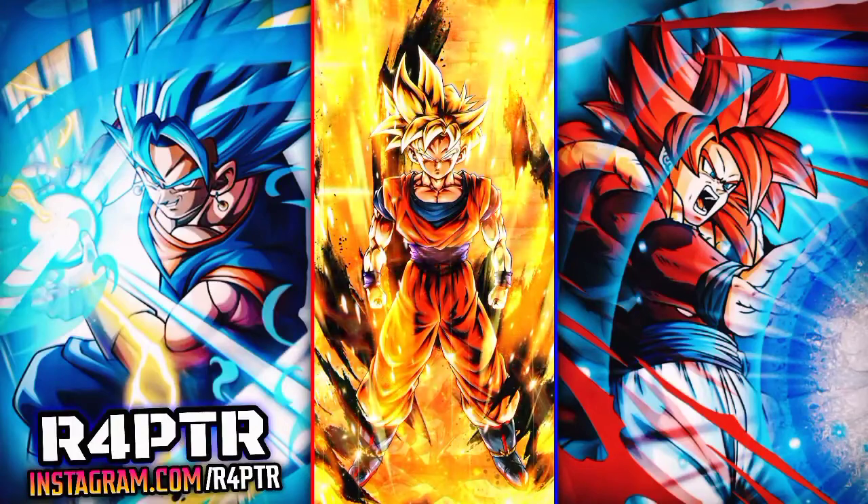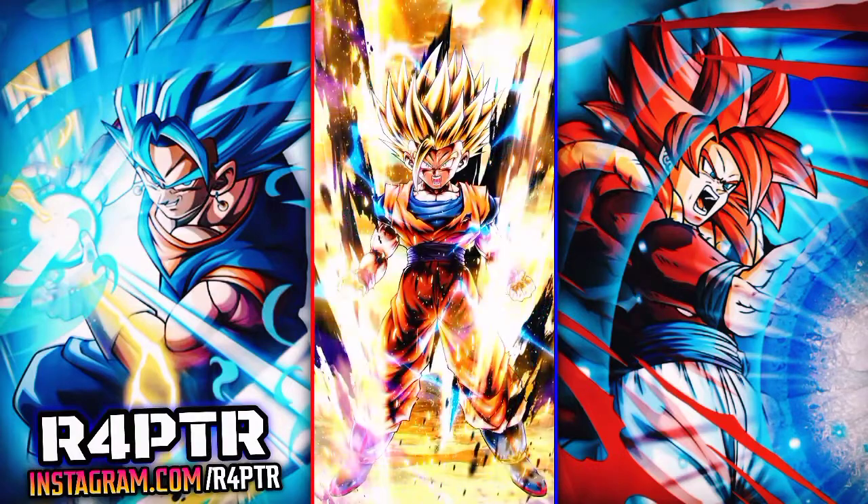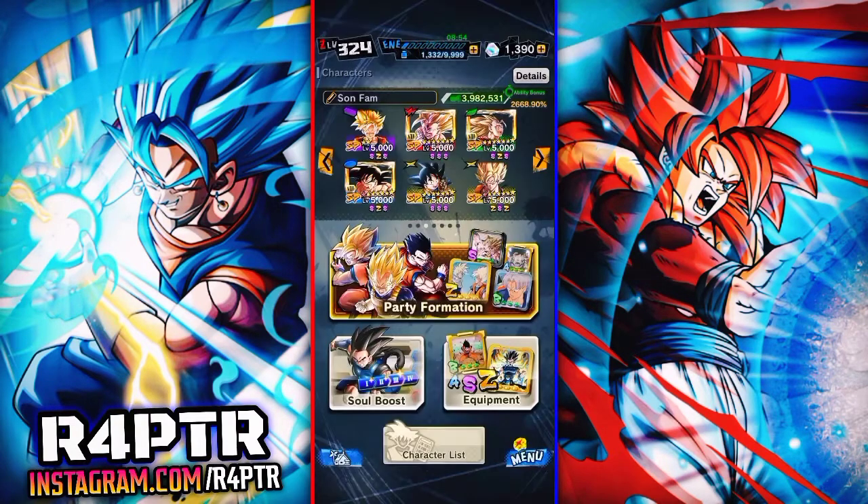Hey, it's me Raptor and I'm back at it again with some more Dragon Ball Legends. So I decided to do my summons on the Gohan banner off camera since I didn't really expect to get lucky, but of course this is the moment where Legends decides to provide me with the fire summons that were long overdue. So in today's video I will be showcasing Gohan on the Son Family team right here.